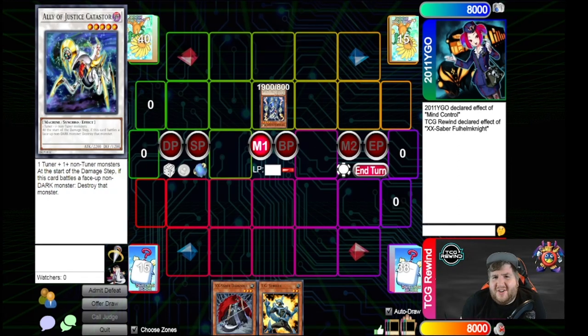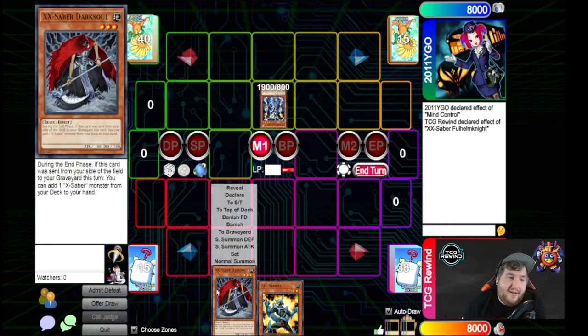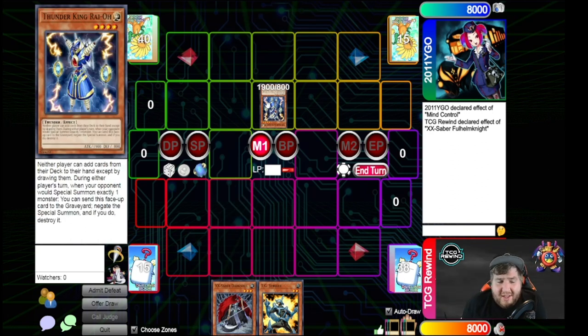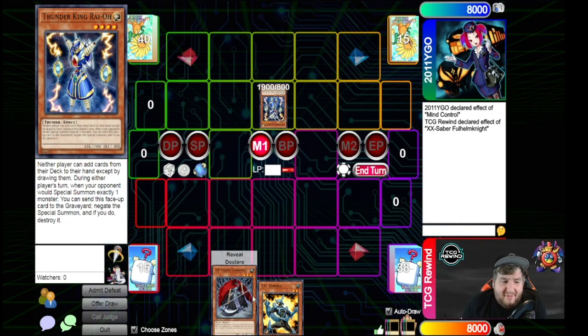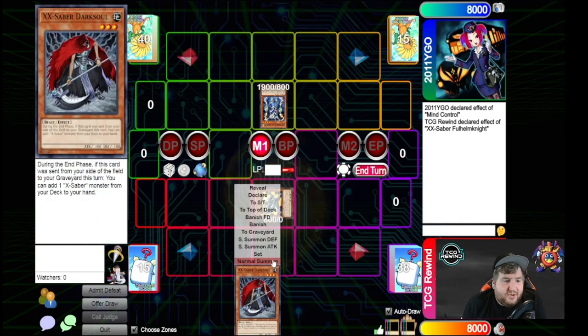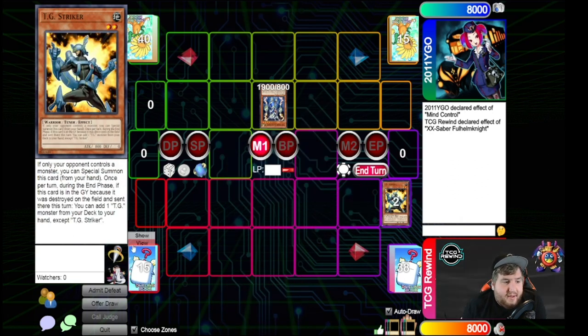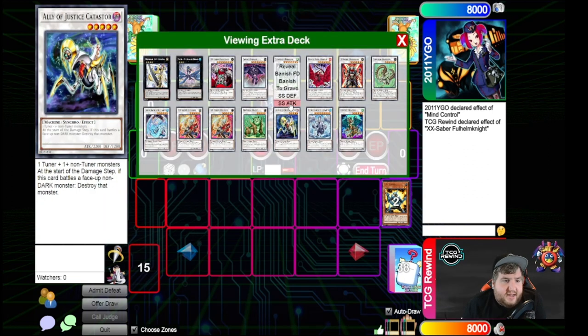One other interesting thing to think about is that X-Saber Dark Soul activates in the end phase. This means cards like Thunder King aren't as oppressive as they would be if this was like a Sangan, for example. So the best example I can give is if I special summon TG Striker and then normal summon Dark Soul and then synchro for five — if I go into a Catastror, for example...